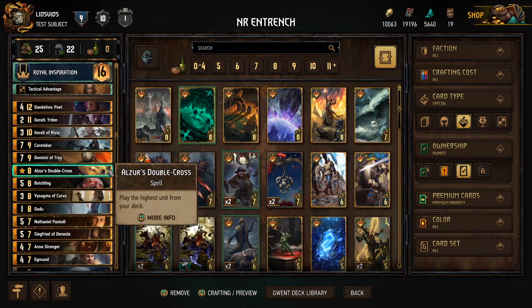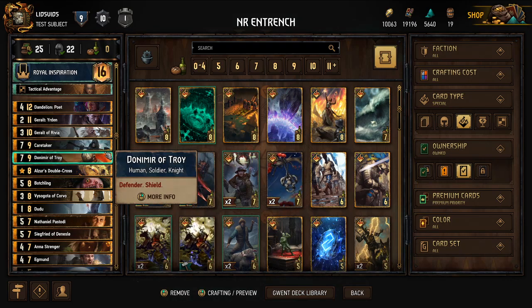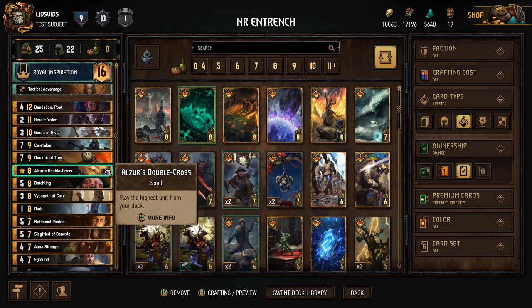Elzer's Double Cross lets us play the highest unit from our deck, which will likely be Donomir of Troy, mostly to protect vulnerable units. In all likelihood, units are going to be the most effective cards in this game mode because they're the ones benefiting from resilience, so I want to minimize the number of non-units we have.